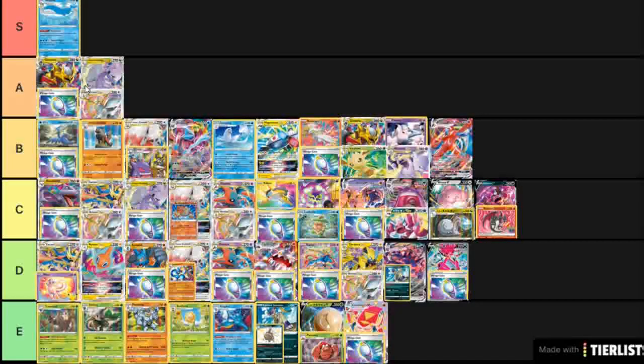Zoroark with Lucario — I'd just lump this in as the Grapploct bulk deck. I don't have a whole lot to say about it. It can have weakness heading into Fighting decks such as Magnezone V-Star and Arceus, and I'm not a big fan of Lucario Zoroark, so I don't expect it to be very good.